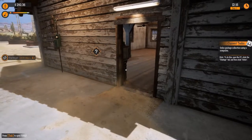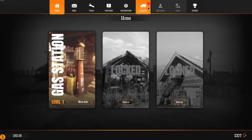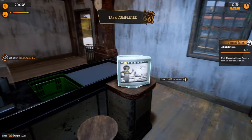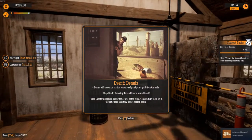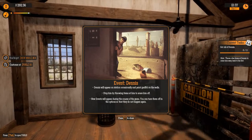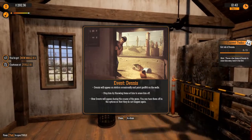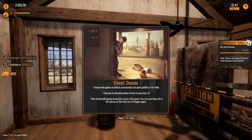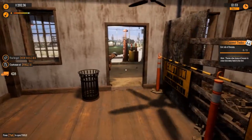Order garbage collection using the computer — finally, we get to order garbage collection. Garbage collection: order a garbage truck to come pick up the trash from the large containers. Yes please — how much did that cost me? Event — Dennis will appear on station occasionally and paint graffiti on the walls. Stop him by throwing items at him to scare him off. New events will appear during the course of the game; you can turn them off in options. Dennis the menace — what do I throw at him?